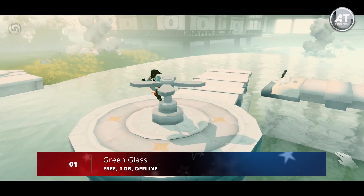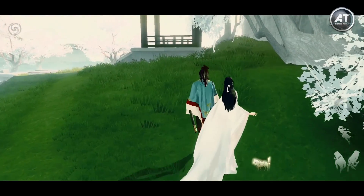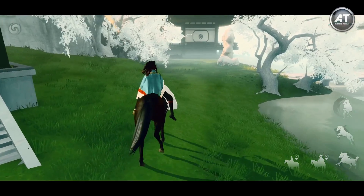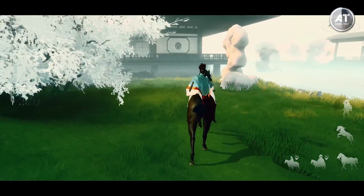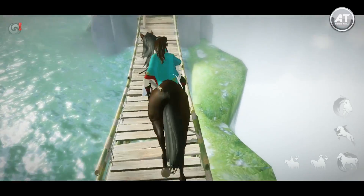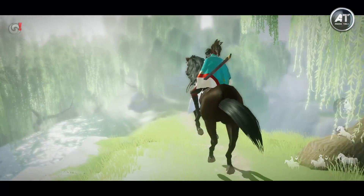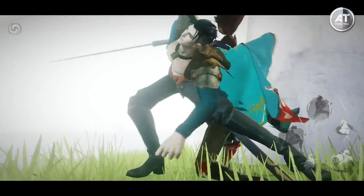And finally at number one we have Green Glass. This is a 3D adventure where you control a warrior who has to accompany a woman throughout a long journey. Along the way you'll come across tons of obstacles including powerful enemies that will try to put an untimely end to your adventure. As you complete levels and gain experience you'll level up and unlock new special abilities.